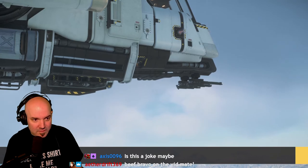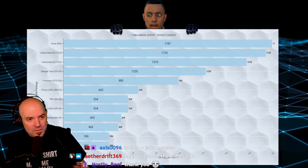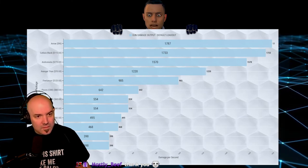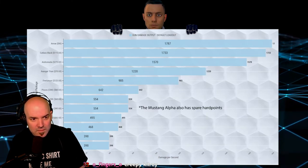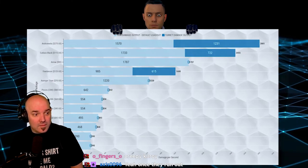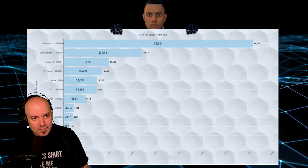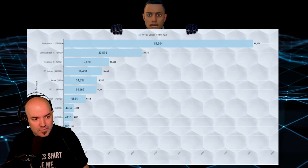Let's have a look at the weapons fitted to each ship by default. Here's the sustained pilot weapon damage per second for each ship with default power settings. The Anvil Arrow, Cutlass Black and Avenger have some ballistic weapons equipped and will have greatly reduced damage once the ammunition runs out. The F7C and Aurora have spare slots to fit more weapons, and the storage mod on the F7C can also be swapped for a big size 4 weapon. If your turrets are manned, your total output looks more like this. Here's the total missile payload for each ship — the Andromeda is a hell of a missile boat with its 52 missiles, and the Cutlass Black comes with 8 size 3s and 8 size 2s.